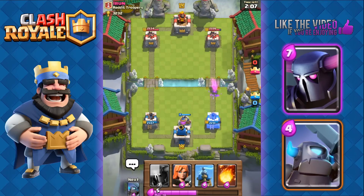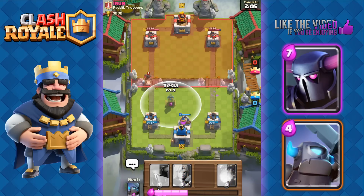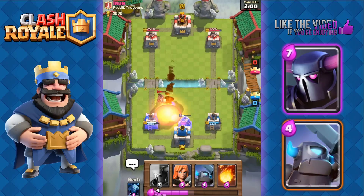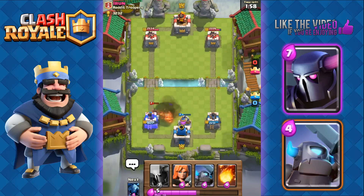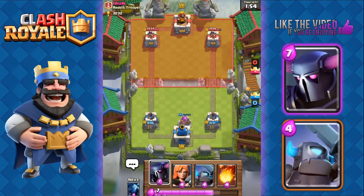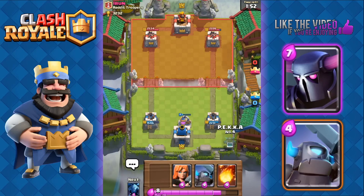We know his deck — he has the Ice Wizard, the Princess, and he's got a Hog Rider. We'll use the Tesla to counter his Hog. He's gonna use a Fireball, unfortunately, and that's gonna allow his Hog Rider to get two good shots. We're just gonna save our Elixir and ready our P.E.K.K.A.